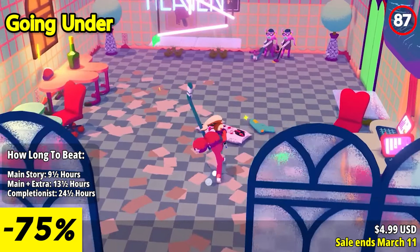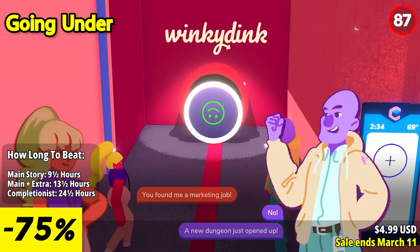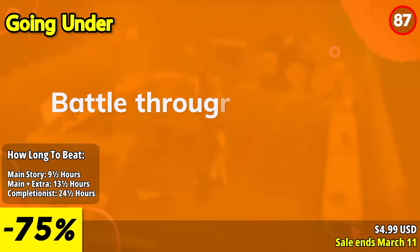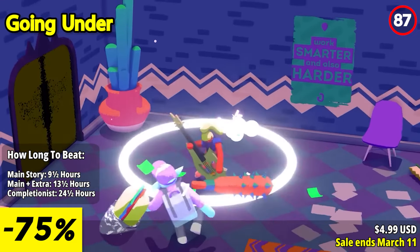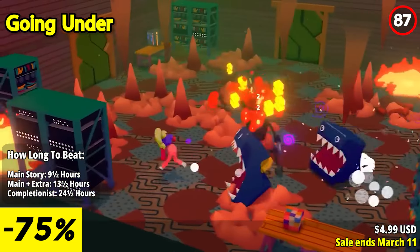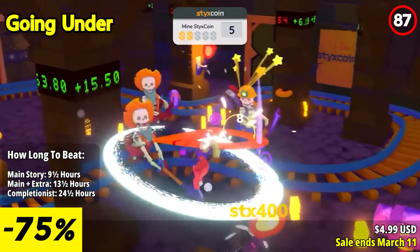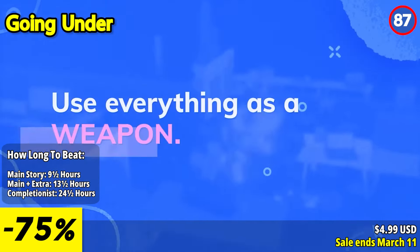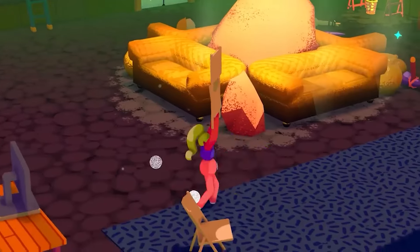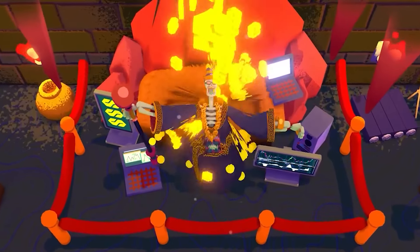Going Under is an entertaining and satirical dungeon crawler that offers a fresh and humorous take on office culture. With its quirky premise, engaging gameplay, and witty writing, it stands out as a delightful indie title. The standout feature is its unique setting — an office-themed dungeon filled with monsters and challenges. As an intern, you venture into the dungeons beneath various failed startup companies, battling creatures and uncovering the secrets hidden within. The game cleverly satirizes the corporate world, blending it with roguelike mechanics and a dose of humor.